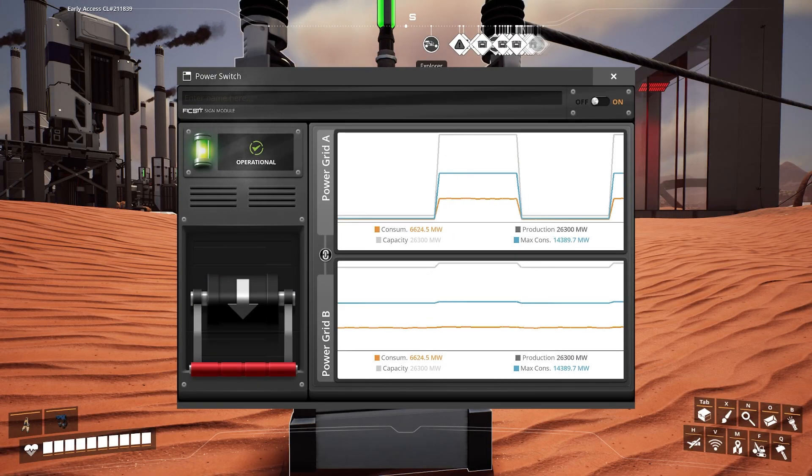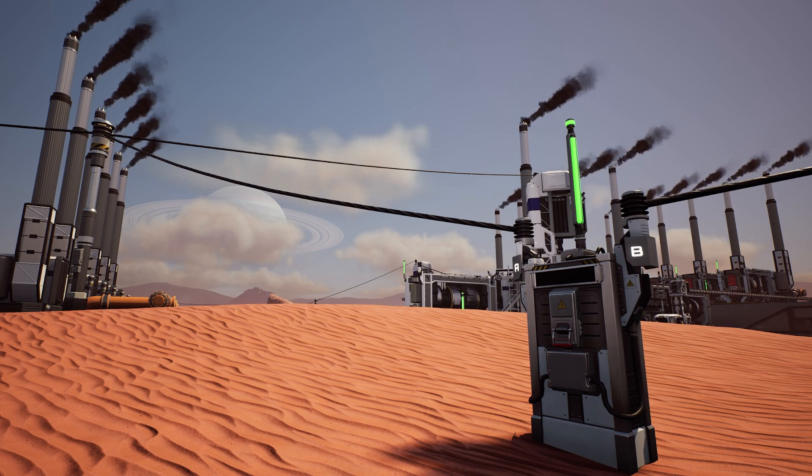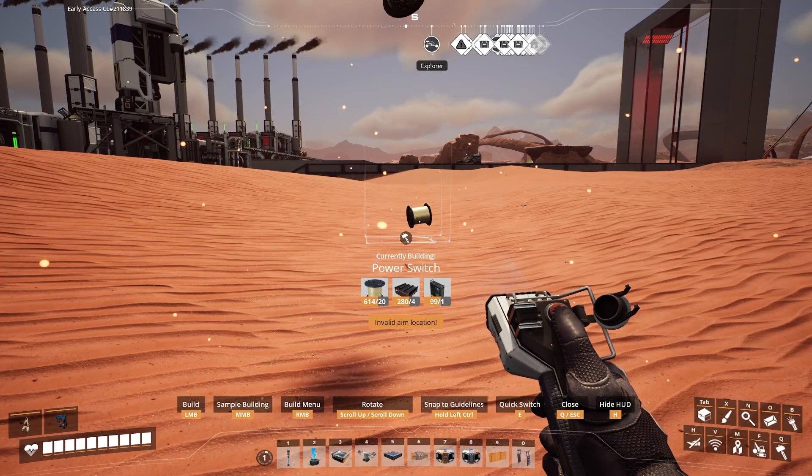Thankfully, power switches make this process pretty easy. Power switches are a buildable console you can place between two power cables, and they allow you to cut off the power between two areas without having to deconstruct anything. You can also label the power switch. So for example, you could have a power switch next to your coal generators, and you could disconnect the grid with a simple flip of a switch.